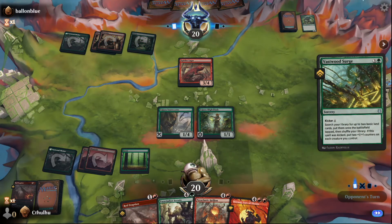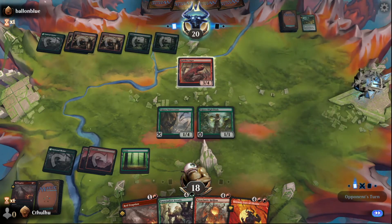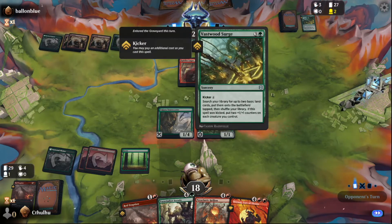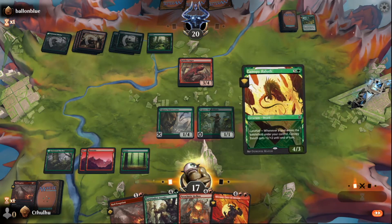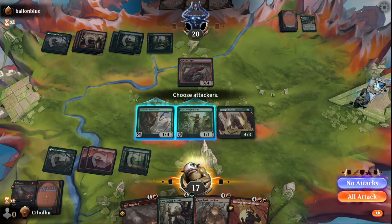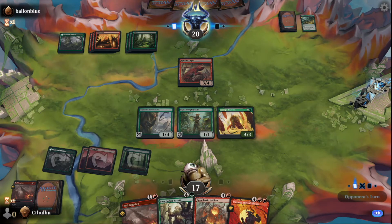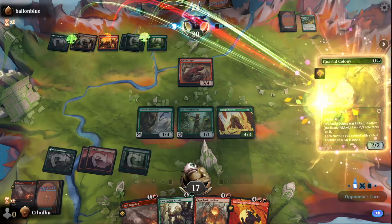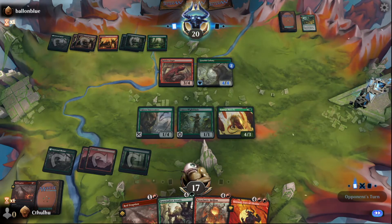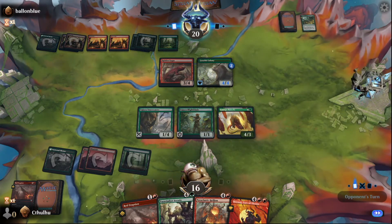I'll throw down a Death Toucher and then I'll just Royal Eruption that. No attacks. Fast Wood surge — I'm going to get two triggers off of the Lagac. Another basic land — Bail off. No attacks. I guess I could have attacked with the Death Toucher; it's probably better to keep it back for right now. If I draw a land next turn, I'll play a land, Bail off will get bigger. Swing in — if they happen to block the 1-4, burn down whatever blocks it.